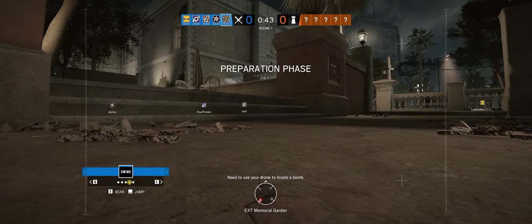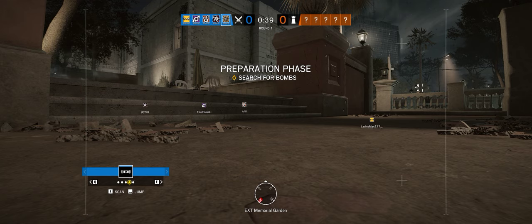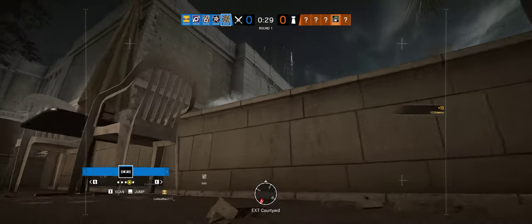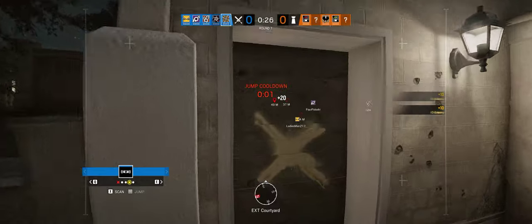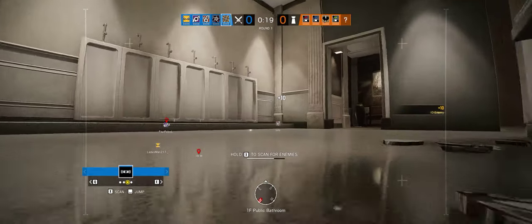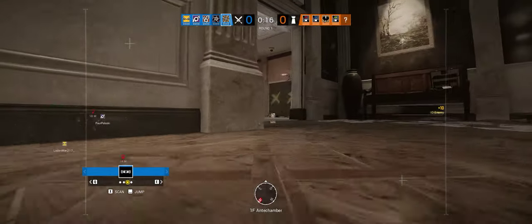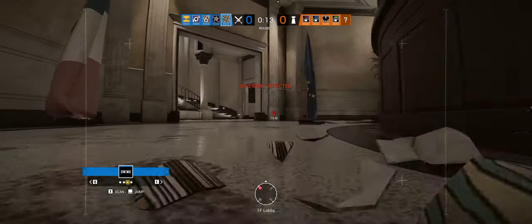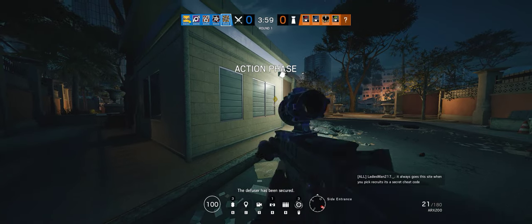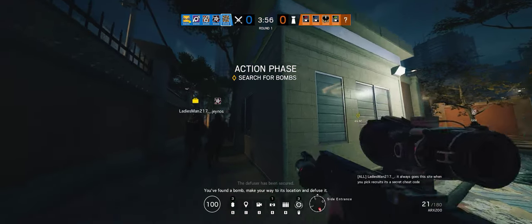You need to use your drone to locate a bomb. I guess it's downstairs. I don't know how that recruit was in there. That was weird. I don't know if we're seeing electrifying hatches — yeah, probably. They do have a Kaid, that's in the batch of hatches right over there. I guess it's first floor — never mind. The defuser has been secured. You found a bomb, make your way to its location and defuse it.